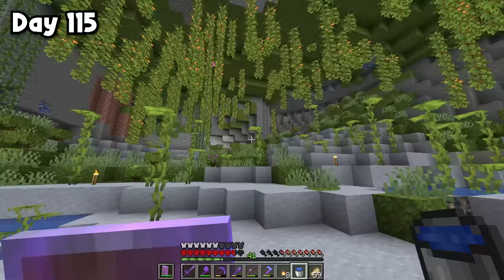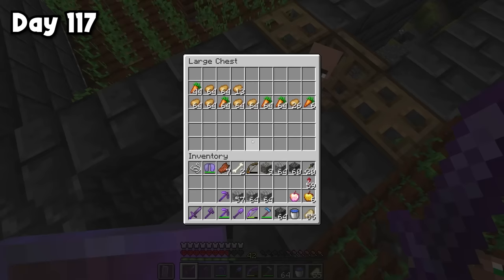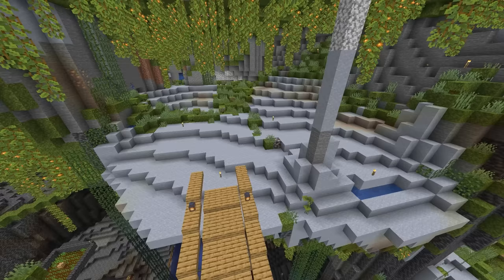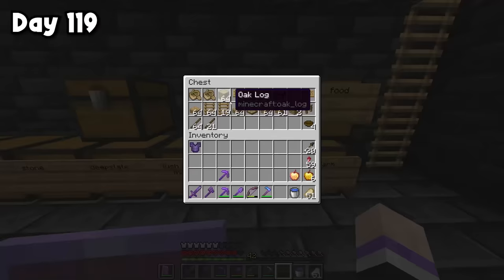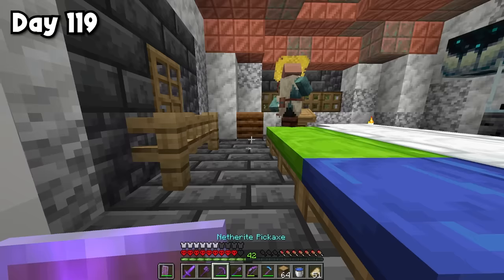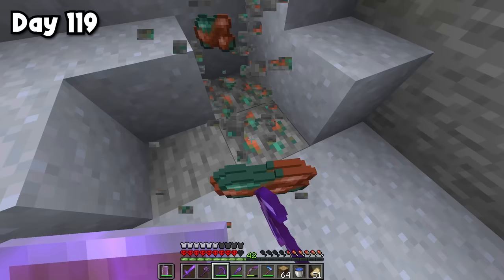Now I just have to start working on transforming this area into a village — quite the challenge. First I got rid of all the big drip leaves, patched up some water, headed to my enderman XP farm to heal up my tools, checked on the villager crop farm (it's doing pretty good), and made outlines for the buildings. After spending more time planning, I've come up with a layout. I can't wait to see how this turns out. Let's get started on the first house — I'll need lots of wood, lots of deepslate, a stone cutter, and some copper.